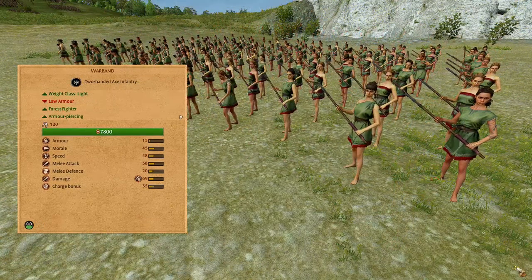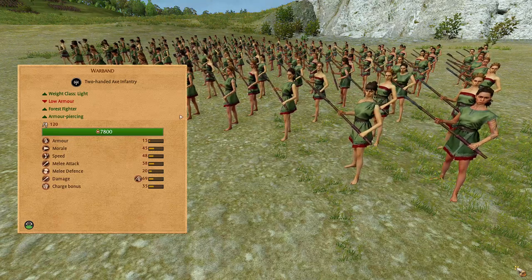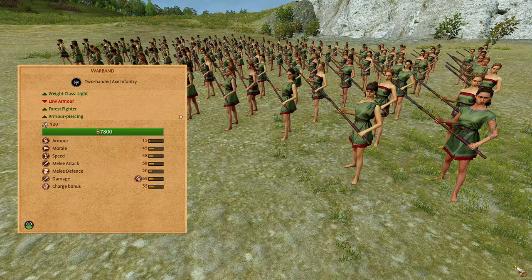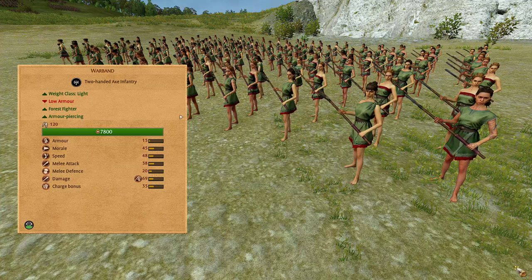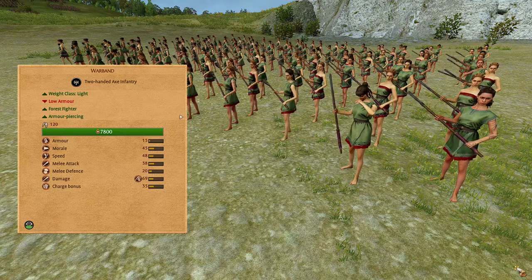Warband. These are lightweight two-handed axe infantry, lightly armored, fairly low morale, high speed, 38 melee attack, low melee defense of 20, 69 damage with good armor piercing values, good charge bonus of 35. This unit has forest fighter, which gives them plus 4 melee attack and plus 4 melee defense when fighting in the forests. This unit should be utilized for flanking enemy front line units. These will be your armor piercing option in the early game.